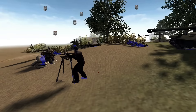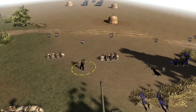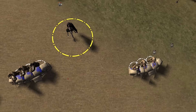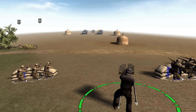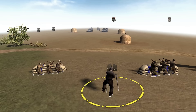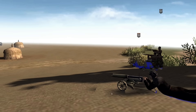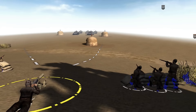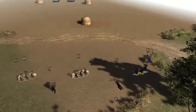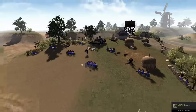Over here we've actually got an MG42 stand, and it was quite common for the Soviets to salvage German guns and equipment, so it sort of makes sense. If they found a tank that wasn't completely destroyed they'd repair it and use it — so it wasn't unheard of. Then they've got a British Vickers over here too. Not sure why I did that — maybe the British lent it to them. And then we've got some guys in the bushes and some barricades.